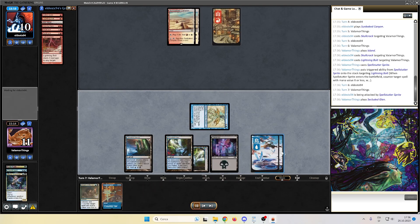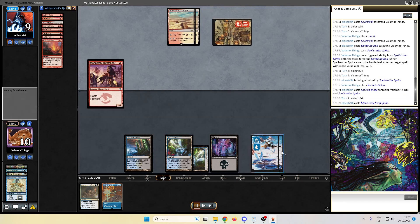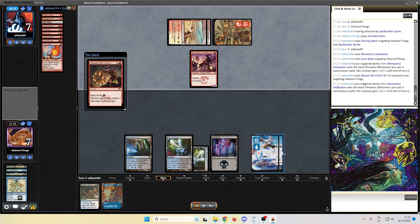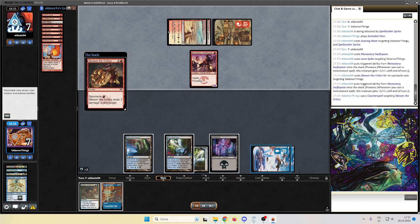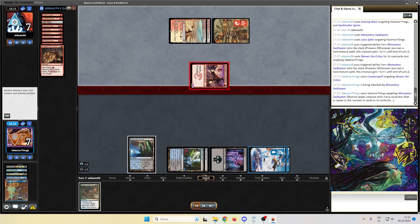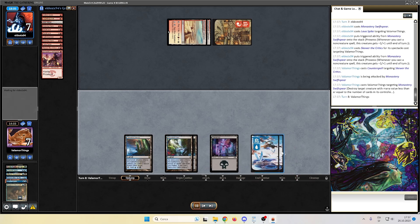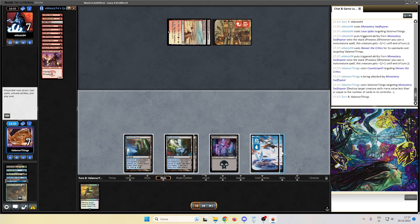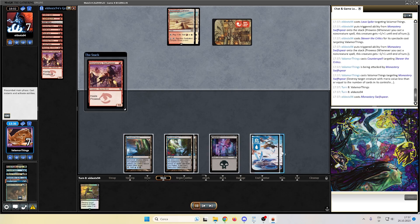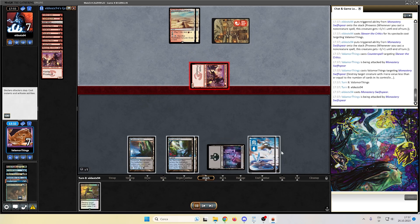I don't usually complain that much but we are being very unlucky at these games. I didn't counter it because that was one damage only. Searing Blaze — our opponent is destroying us. I counterspell the Skewer and I want to kill the Monastery Swiftspear. We Drown in the Loch which I did. I draw Fatal Push — not what I wanted. I think Obaira was the best card here.